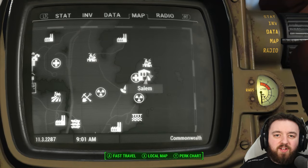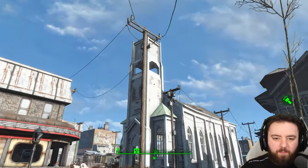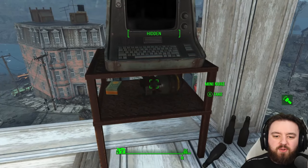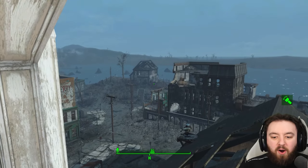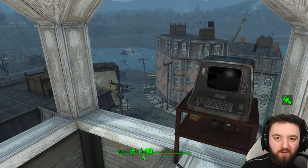The town of Salem is up next. Its mini nuke is located directly at the top of the chapel in the middle of town, found directly underneath the terminal that you'll use to activate all of Barney's turrets. So you can probably kill two birds with one stone when you're in the area.